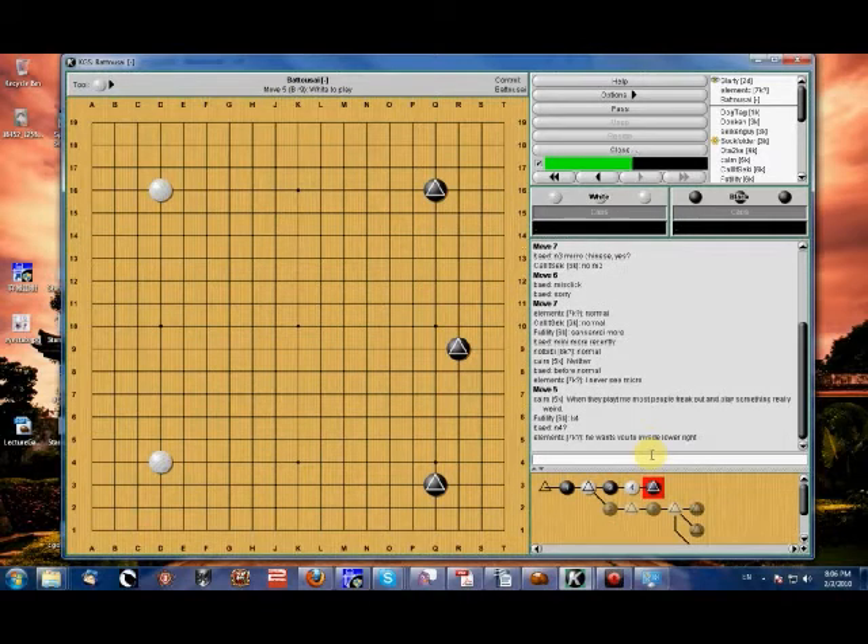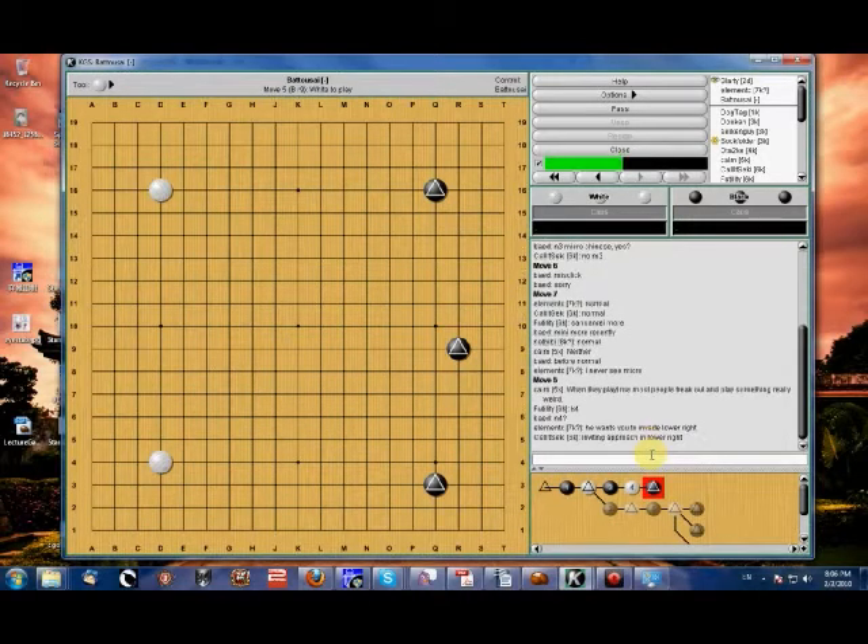It looks like a lot of people know what black is trying to accomplish. What white wants to try and avoid — because black really would like you to approach this corner — is that white just jumps into a pincer, and now it's black's move. Black should have the advantage. We can go and play a very common sequence here that most of you know.